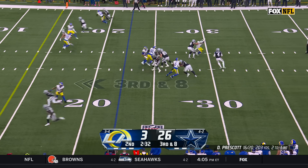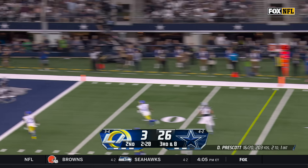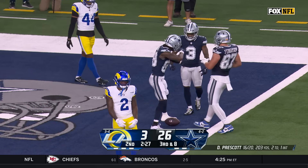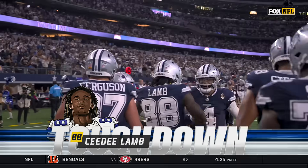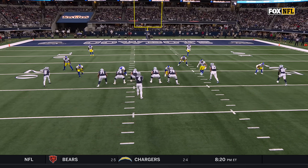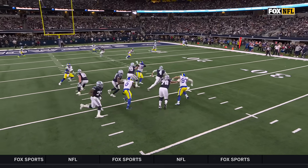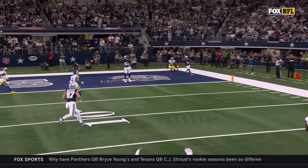Third and eight, four-man rush. Prescott escapes, rolling, looking — throw and caught for the touchdown! Prescott's ability to move and buy time. You're gonna see they get beat on the left side, the pressure comes off his left pretty quick. His ability to buy time — but take a look at the safety coming off his spot.